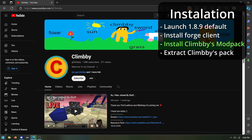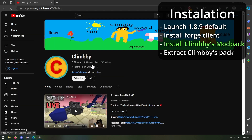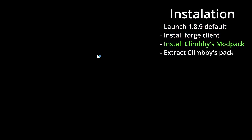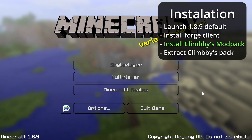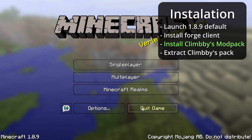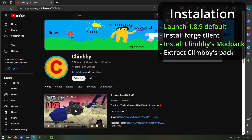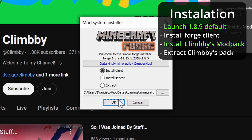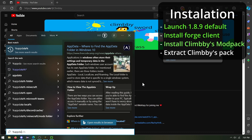Alright, so the first thing you gotta do is you're gonna go to your Minecraft client — either Minecraft launcher or just the launcher, whatever — and you're gonna launch 1.8.9. If you've already launched Minecraft 1.8.9 before, you can just close it, it's fine. So you're gonna go to your downloads folder and you're gonna click on the Forge installer.jar, and you're gonna click OK. What this does is it creates the Forge client on your computer.